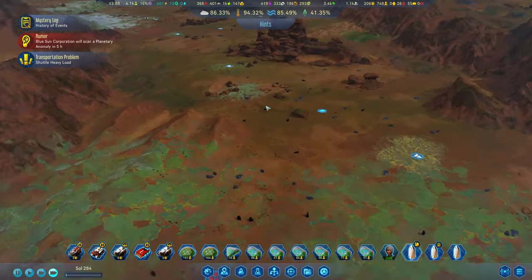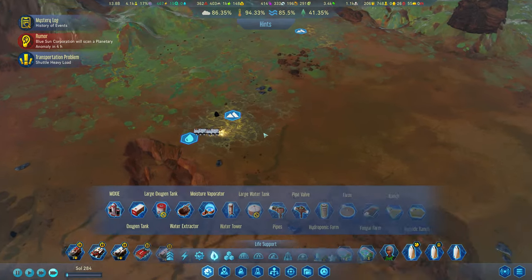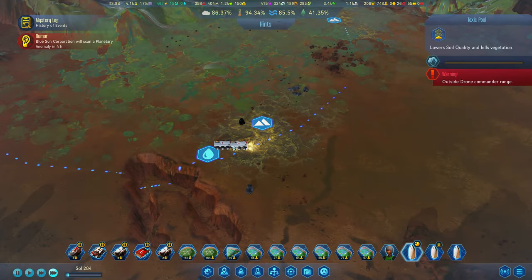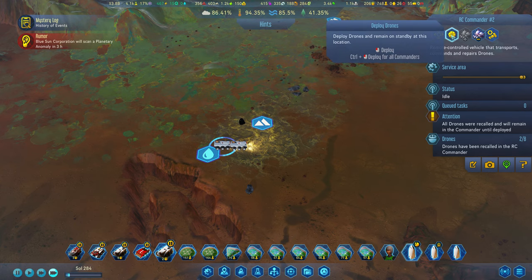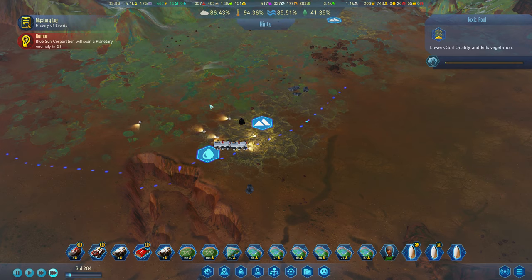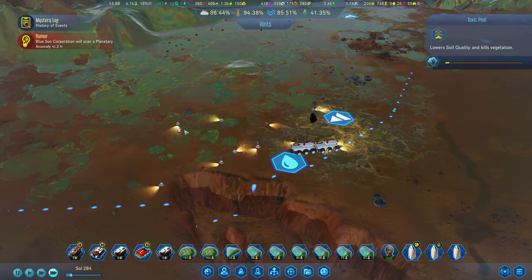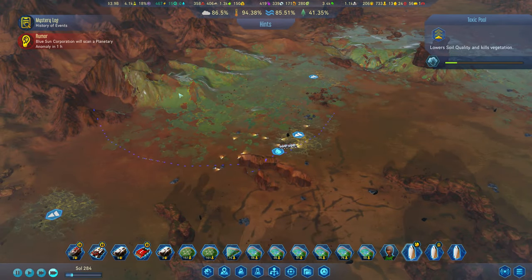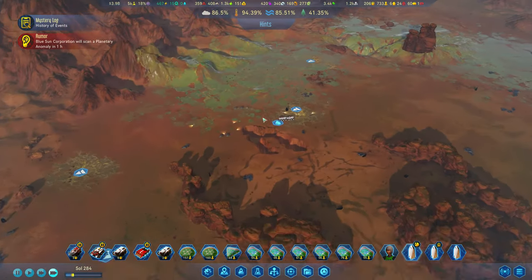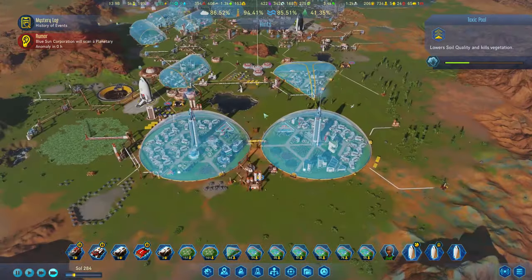I still want to get that outpost up and running. The drone commanders have arrived — let's deploy the drones and they should start cleaning the toxic pool. They're doing it rather quickly. It's a huge toxic pool — we've got lots of them actually. We need to get rid of all of them to help increase vegetation.